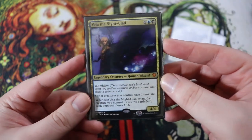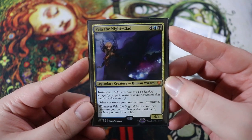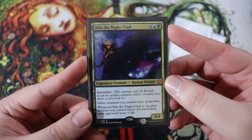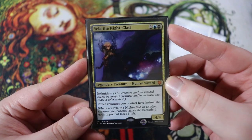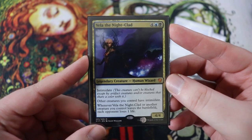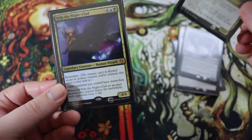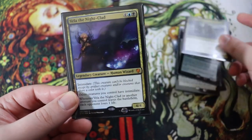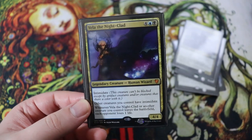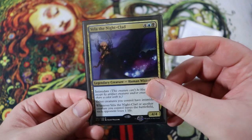Next is Vela the Nightclad — very similar to the Corpse Knight but costs a little bit more. Six drop, four of any, a blue and a black. 4-4 legendary creature human wizard. She has intimidate, and other creatures you control have intimidate, which makes it a really good finisher — really hard for your opponents to block. And then it says whenever Vela the Nightclad or another creature you control leaves the battlefield, each opponent loses one life. So it's kind of the opposite of Corpse Knight: Corpse Knight does it when creatures enter, Vela does it when creatures leave. Still really good, still triggers off of flicker effects, and if someone wraths your board, they're going to take a lot of damage.